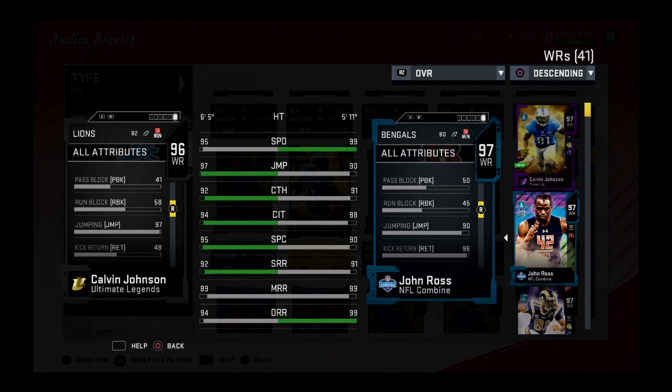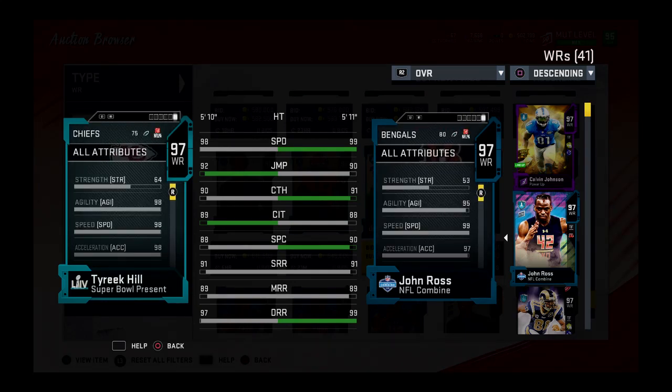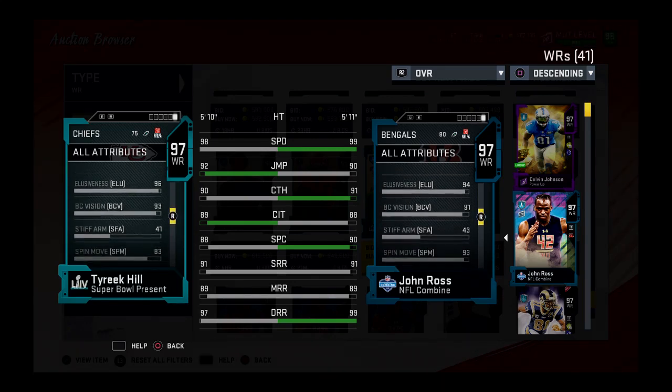How does he compare against Tyreek Hill? They're basically the same player — you can pick one or the other. You can pick Tyreek and save your coins; he's obviously going to be cheaper. John Ross does get Human Joystick, so that joystick ability will make the difference between these two.